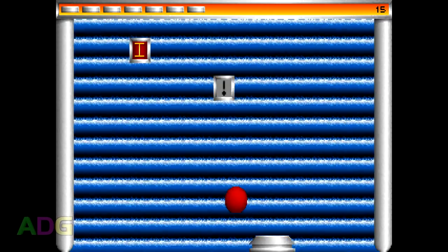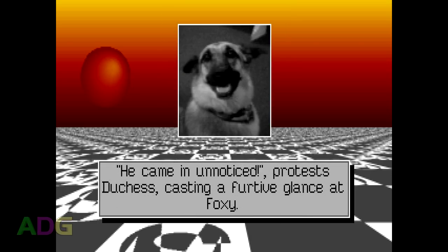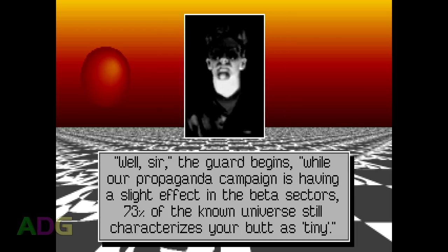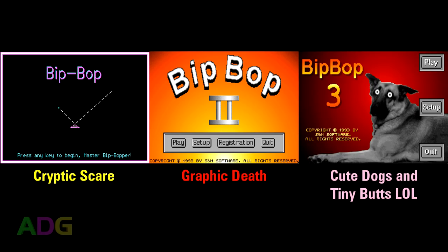The one thing Bitbop 3 has going for it is more story. Every five levels you get a story segment where the ruler of the entire universe — who also happens to be the game's author — can be witnessed trying to undergo a propaganda campaign to convince the general population that his butt is not tiny, while at the same time leaving his talking dogs to try and secure his position against your intrusion. It's incredibly silly, especially when contrasted to where we just came from. Bitbop 1 goes in for a cryptic scare, Bitbop 2 flat out goes for graphic death, while Bitbop 3 is just cute dogs and tiny butts.